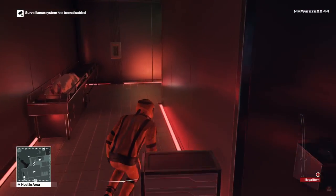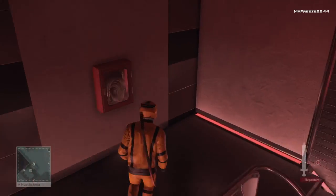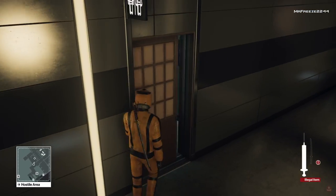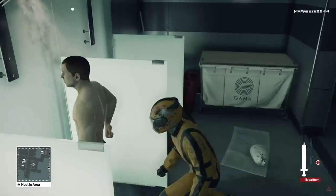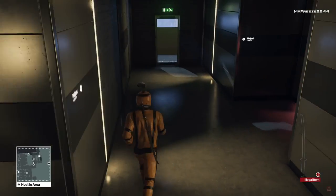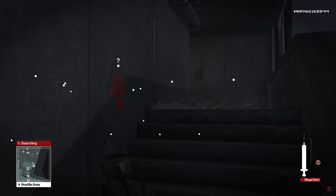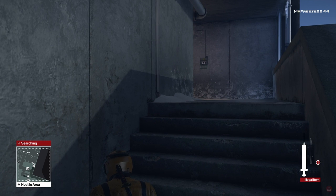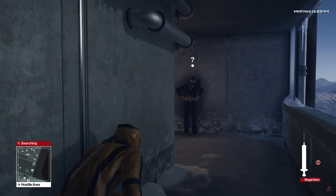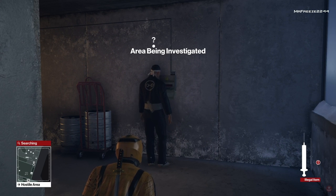Sneak back through the room, watching out for the two morgue doctors. Take your time — no need to rush. Next, pull out the emetic syringe and stab the third target with it — that's the one that makes him sick. He'll go to the bathroom and throw up into the toilet. Then head up the stairs, pull out your pistol, and shoot the circuit box on the wall. The chef, who is the fourth target, will come out, and as soon as he turns it back on, stab him with the lethal syringe.